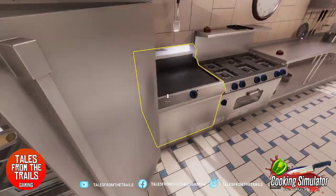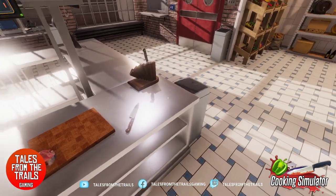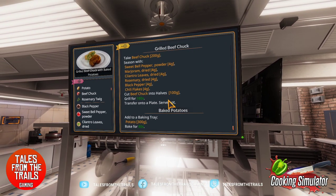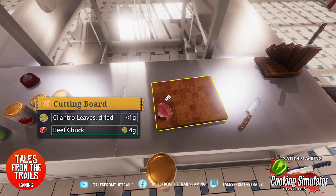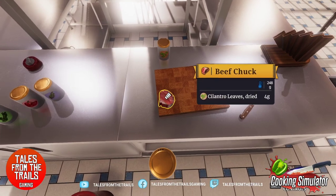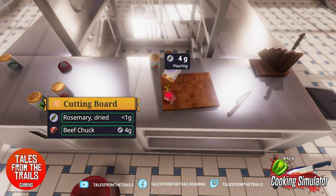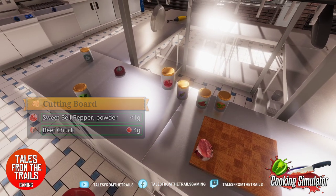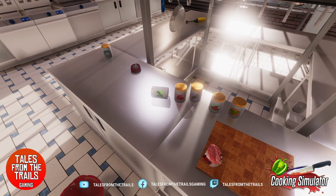Gonna put it back in the fridge — no it can't. Oh, it got trapped in the door. Bye bye beef — maybe we needed that, not sure. We need to season it with the bell pepper powder — four grams. Everything's four grams, so it's four shakes. There we go — that was the chili, rosemary, sweet bell pepper — one two three four — and marjoram. I can't spell that properly but that's fine.